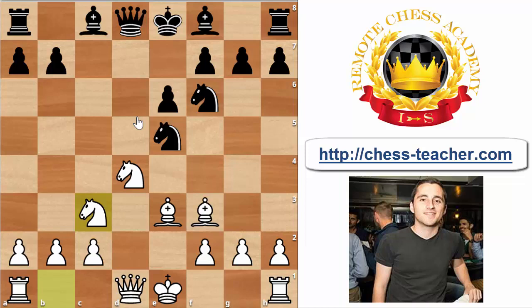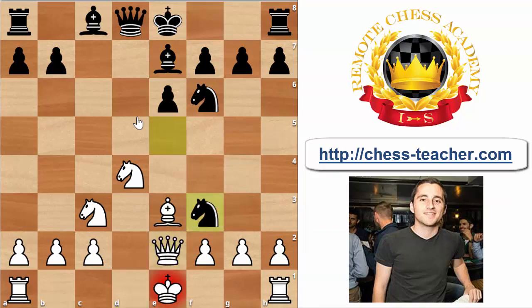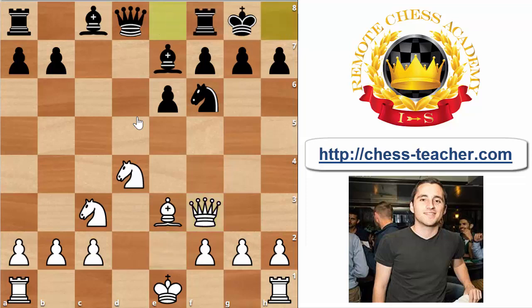The right thing for Black is to make a useful waiting move, for example Be7, developing another piece. White really wants to castle long, so he should still play Qe2, after which Black can take on f3 — Qxf3 — which is basically the same position as before, only with the difference that Black now has one more tempo, meaning he can safely castle his king. White follows with long castles.